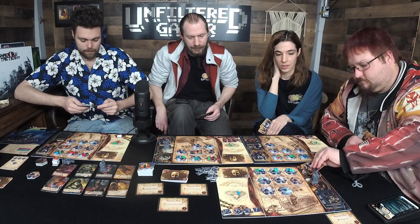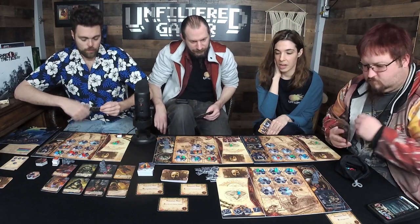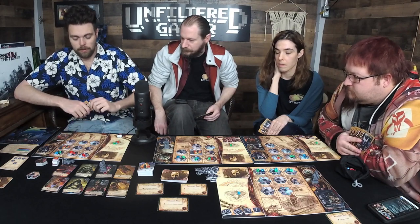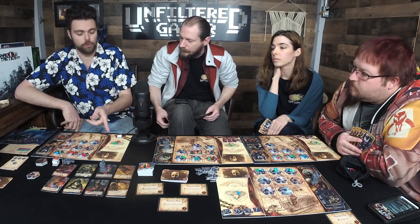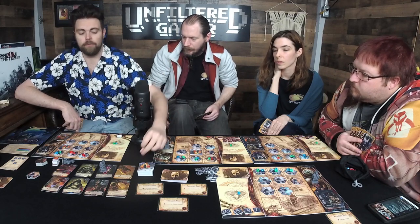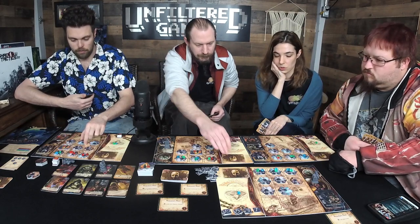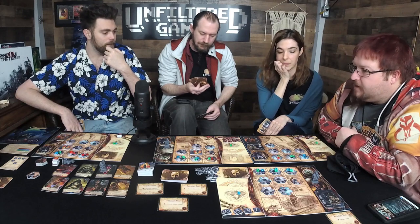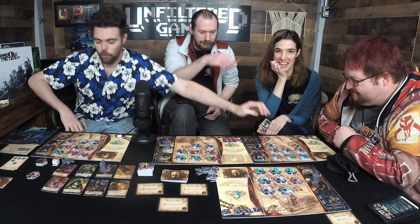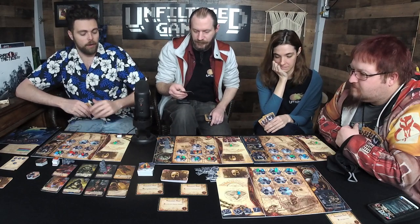I draw a card. You can't push an investigator forward if there's no open space. I'll play Shedmail — I think there's a misprint and it actually requires a madness marker. I'll spend a red madness and use the second ability: two damage to anything. Then I'll strengthen something by two and draw a card.